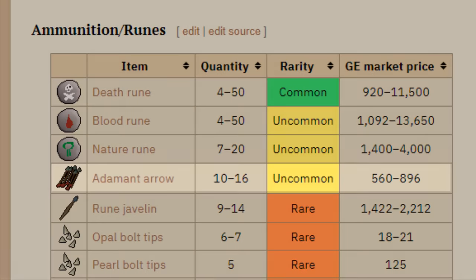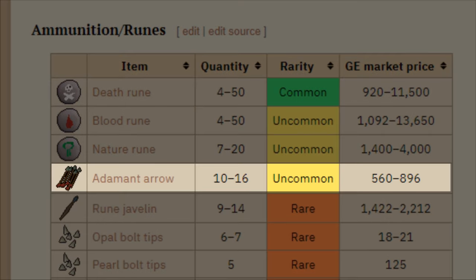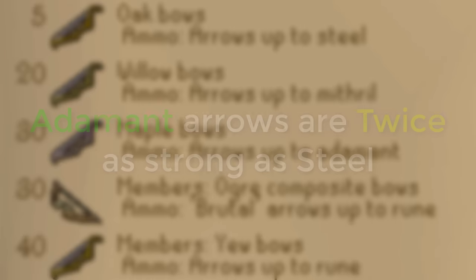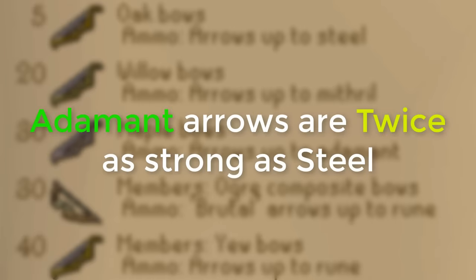They also drop adamant arrows, and as you might know, the Maple Shortbow is able to fire them. So I'll be able to use Addy arrows instead of steel, which is even further boosting the effectiveness of my Barrows runs.